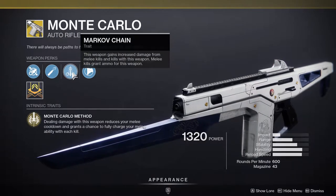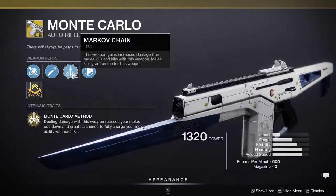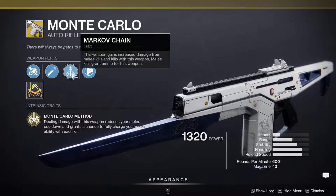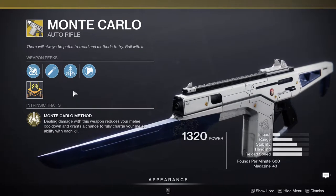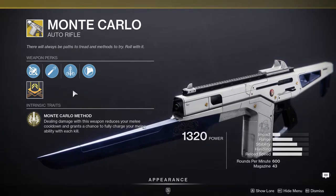On top of that you have Markov Chain, which is essentially an exotic swashbuckler. This weapon gains increased damage from melee kills and kills with this weapon, and melee kills grant ammo for this weapon. So this is going to be a really good exotic for melee builds, which is funny considering warlocks and hunters both got melee exotics too.